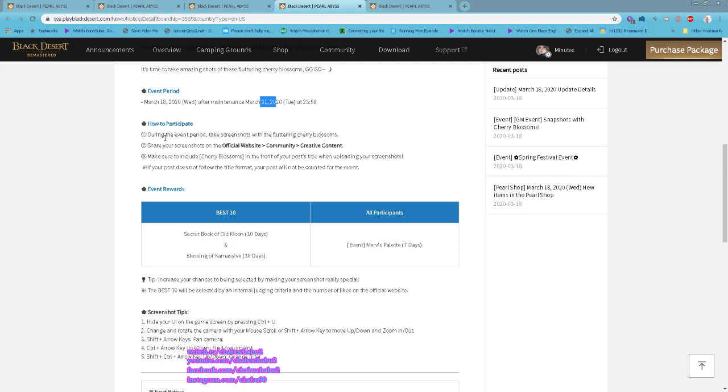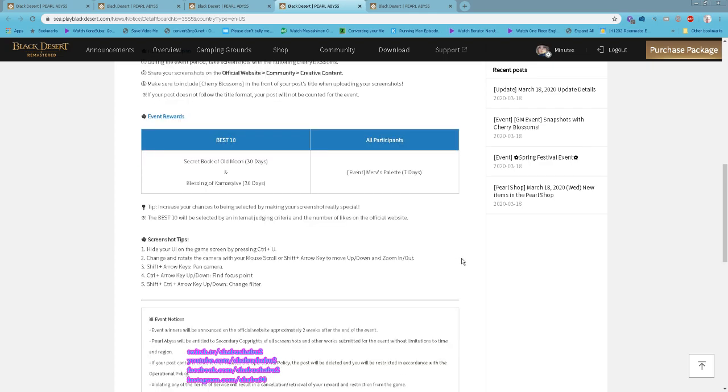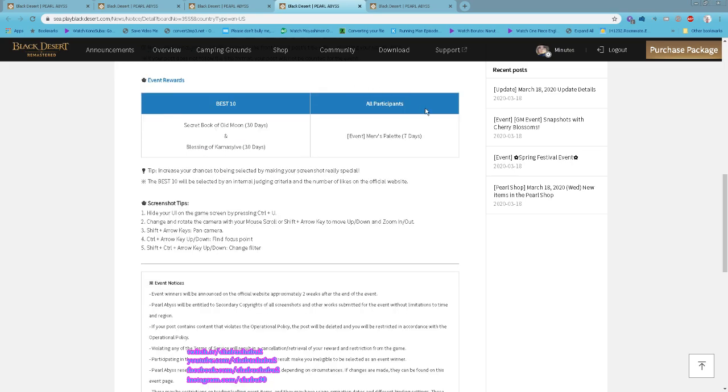To participate, take a screenshot with fluttering cherry blossoms and share it on the creative content board. Make sure to add 'cherry blossom' in front of your post title when uploading. The top 10 will receive 30 days of Secret Book of Old Moon and Blessing of Kamasylve, and all participants will get 7 days of Marni's Temporary Lab.